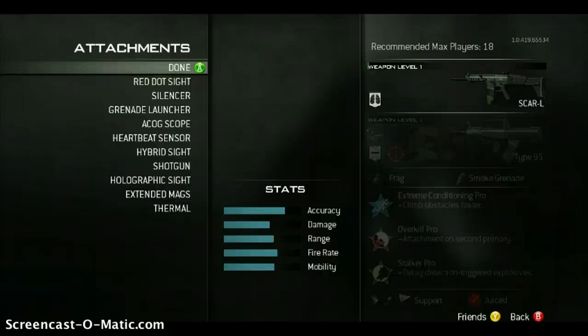Oh, the holographic sight — scratch what I said about the holographic sight and the hybrid sight. That hybrid sight now makes me think it's probably the reflex. Extended mags, thermal — it's always one of the lesser chosen attachments for assault rifles.